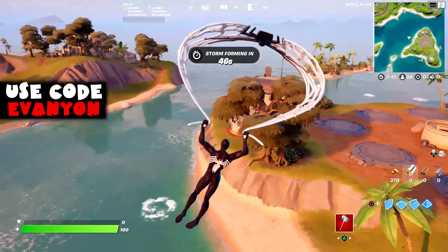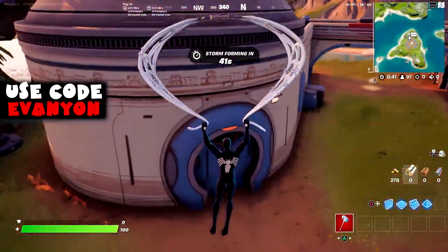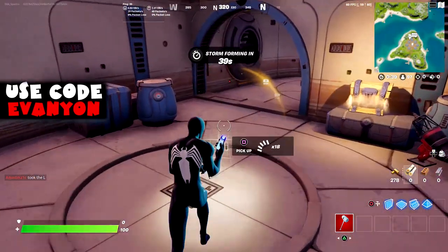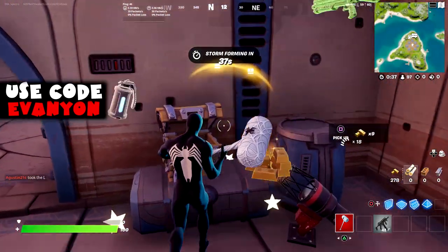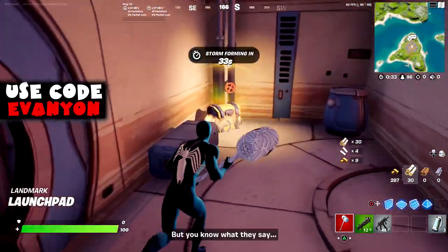First off we got: receive your next objective in Sanctuary or any Seven Outposts. So we're gonna go to the Seven Outposts near the Sanctuary and get the actual mission. Our first rocket recon mission failed.